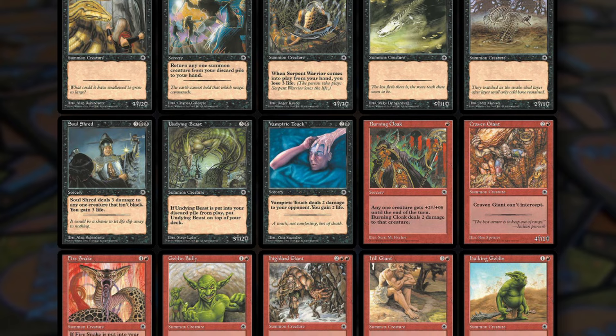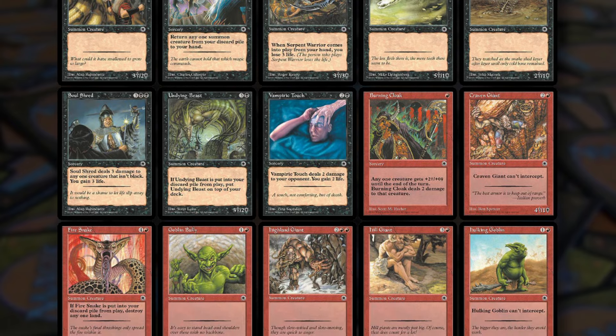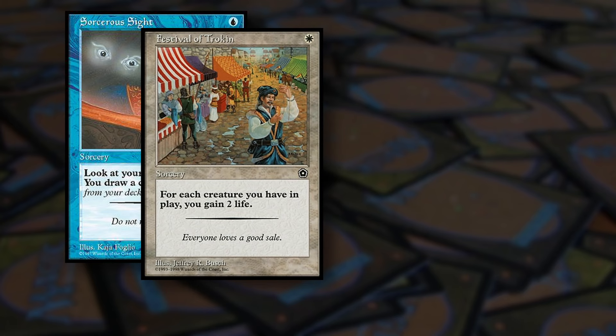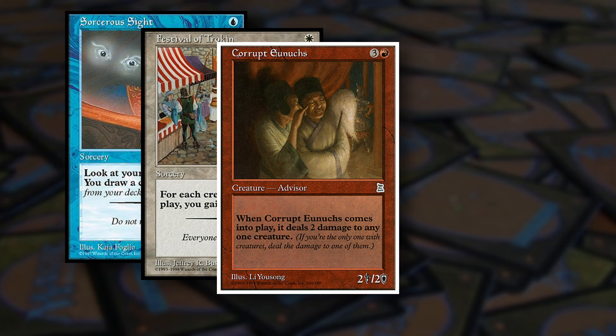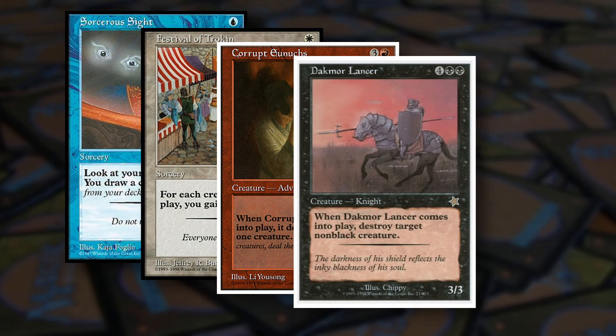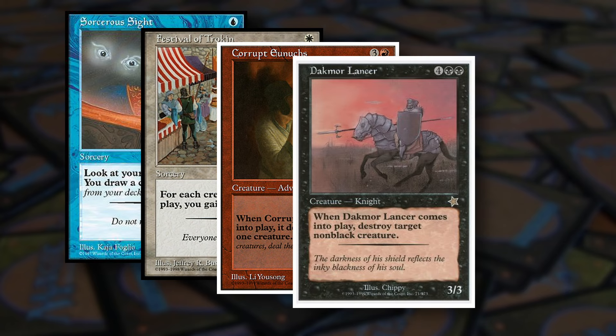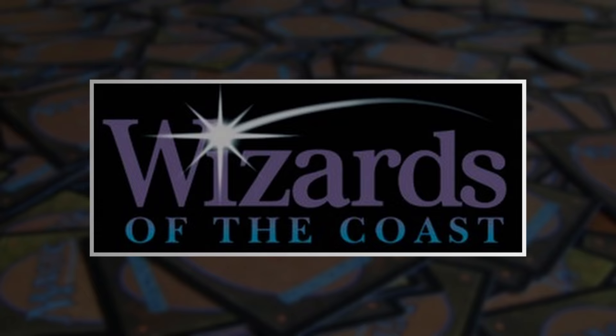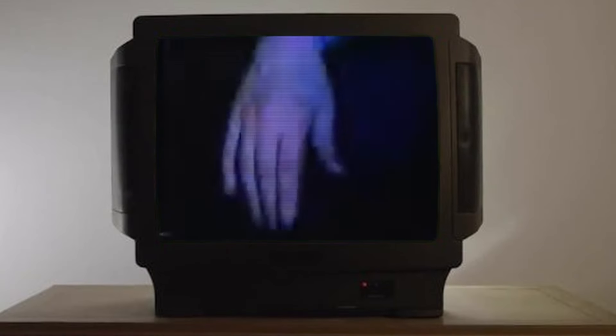It didn't help that Portal cards were not legal to play in any format. In fact, starter level cards of any kind, including those that came after Portal, would be illegal in sanctioned Magic play. This would remain true all the way until October 20, 2005, when Portal and all other starter level cards would finally be given the green light to be played in Legacy, Vintage, and other relevant formats. Still, that didn't stop Wizards of the Coast from jumping into the deep end of the pool with Portal.